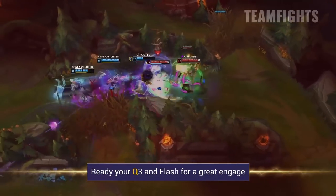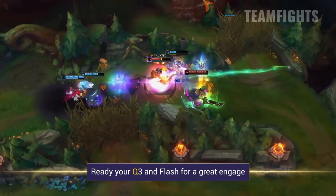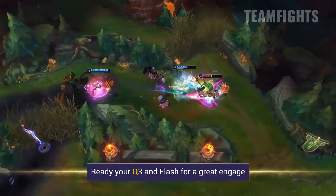Charging up your Q3 is a brilliant way to get a good engage off. Even if your opponents are grouped, Q twice then Flash Q and combine that with your W and ultimate for huge AoE damage and disruption. This can often be more than enough to win a teamfight just by yourself.